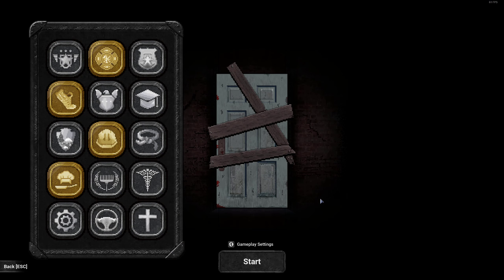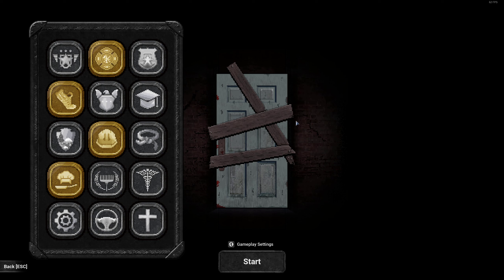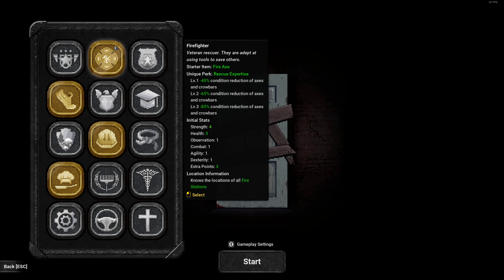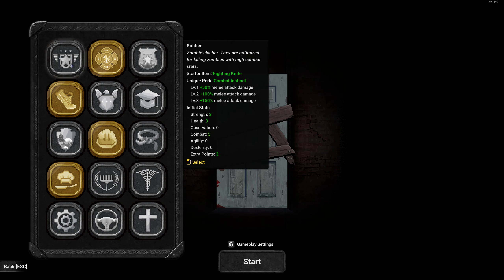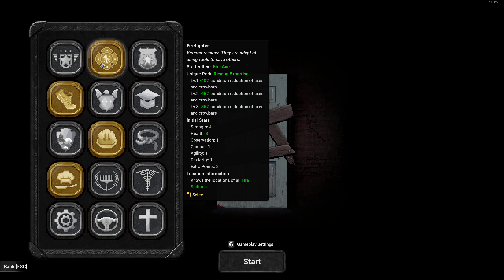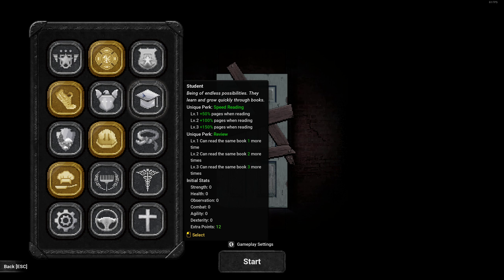First of all, we need to choose a profession. These are the professions that are in-game. The golden ones are ones I completed a run with. Initially, I think only the top three are unlocked and you unlock them as you complete runs. So I think we're gonna go for a run with the student. Each profession has a unique perk, or in this case two unique perks. Some also have unique starting equipment, like the firefighter starts with fire eggs, and then also specific distributions for their stats, and some extra stat points to buy more stats with.